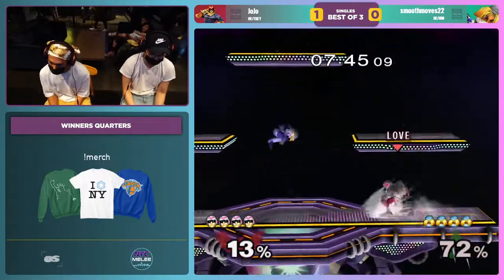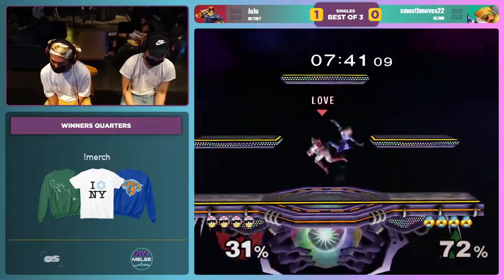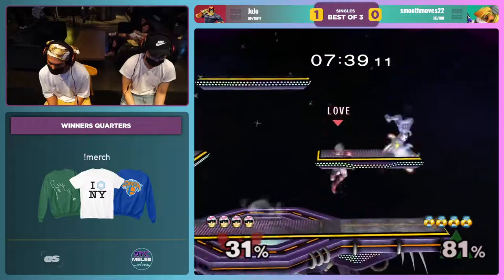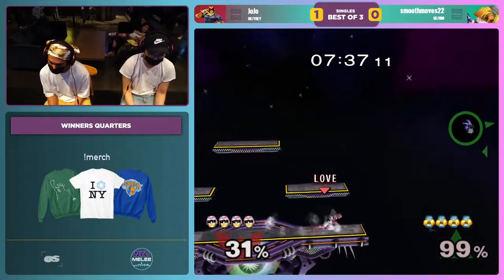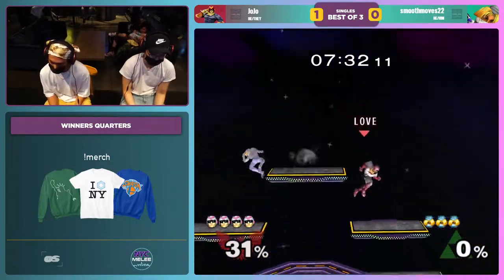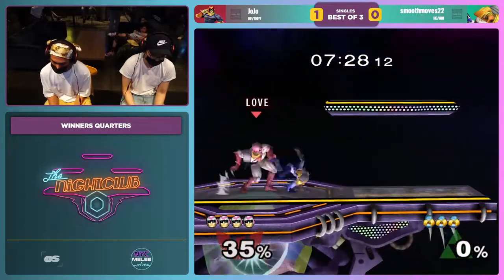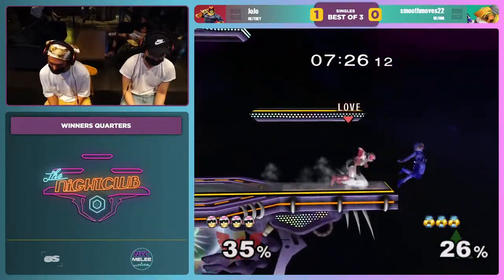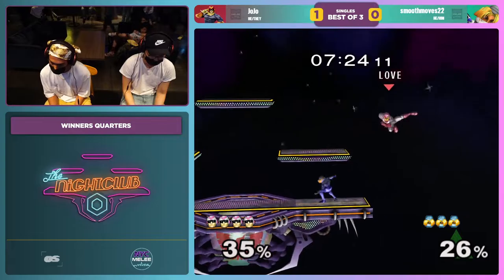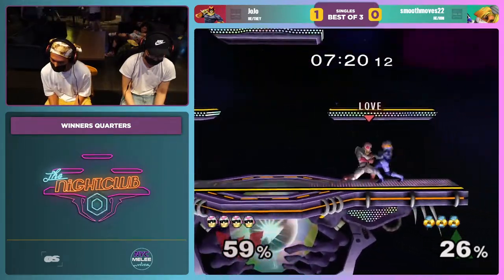I believe the flowchart there is: you can down throw up air Sheik at those common knockdown percents. And if she ASDI's down, DI's down like she did just there, then you get another tech chase. If she DI's away, then I think you can get possibly another instant up air — I believe that's what Smuggers has told me. And if she doesn't DI at all, then you get another up air and the timing is so much more lenient, and you probably get even more off of that too.